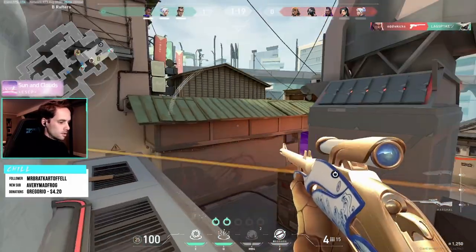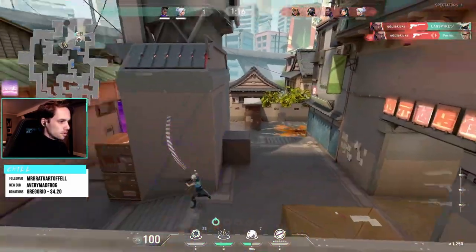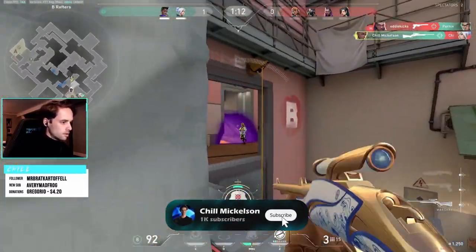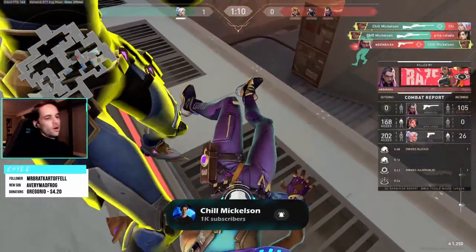For now, I'll leave out Split since at the time of recording it's out of the map pool. I do think Astra is a strong controller for Split and I plan to make a quick video or short going over the best walls, so subscribe to make sure you don't miss that. That's going to be it for this one. If you enjoyed the video, drop a like and let me know in the comments what you want to see next. Subscribe for more guides like this one, but before you go, you may want to check out my updated guide for Astra on Haven. Thank you guys for watching, and I'll see you in the next one. Peace.